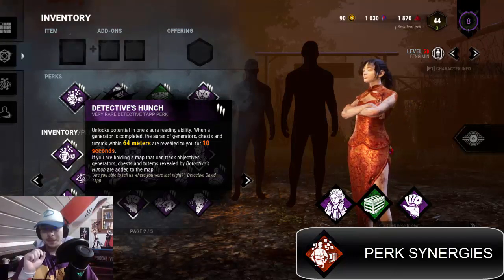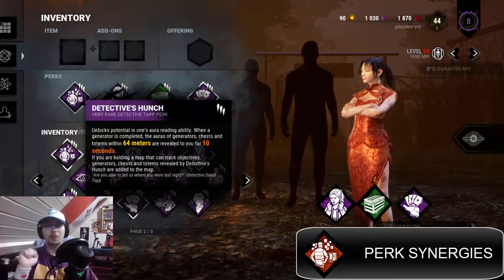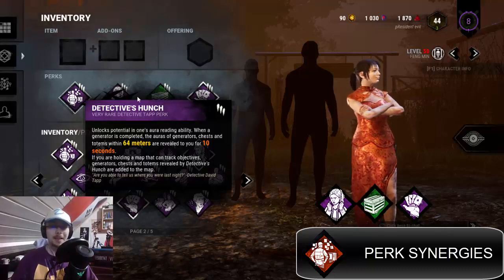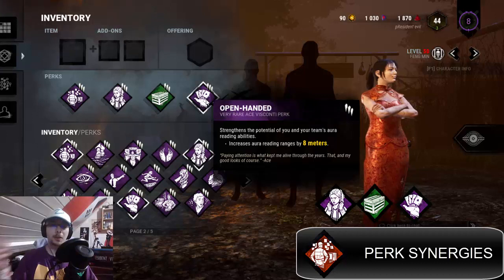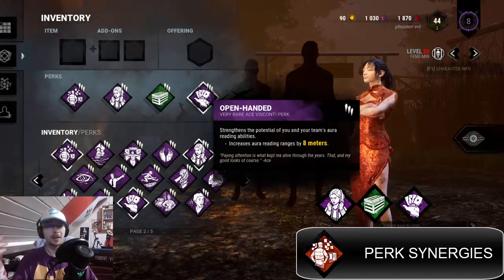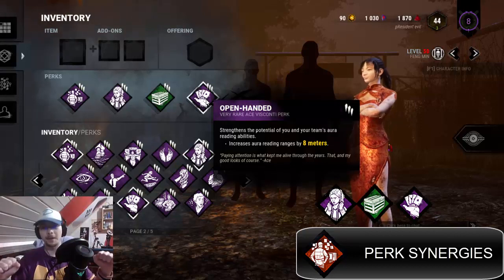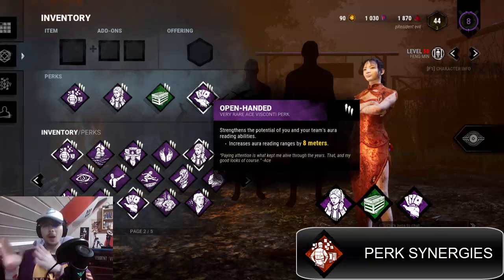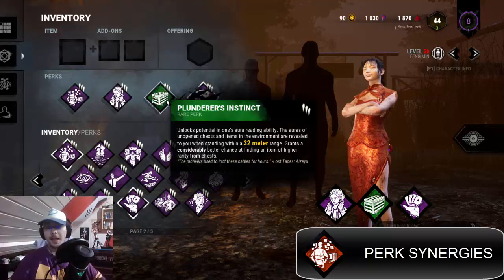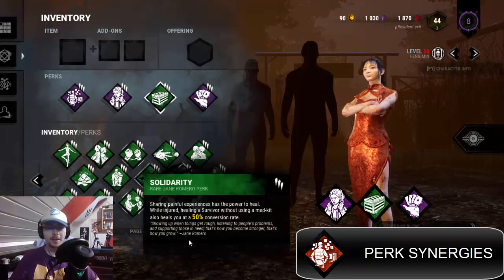One thing to mention: when you see a totem with Detective's Hunch, it doesn't tell you whether it's a hex totem or a dull totem — you just see the totem. You can also pair Open-Handed with Bond, which further increases aura reading range. So you get one perk — Open-Handed — that buffs both Detective's Hunch and Bond at the same time, which is pretty good.